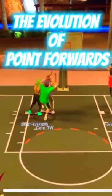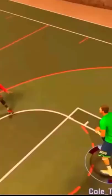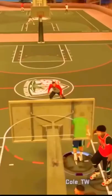Here's the evolution of point forwards in NBA 2K. The point forward was first introduced in NBA 2K17, and let me tell you, this build was like a literal demigod. It could dribble like a guard, it could get boards, it could shoot, and you could get contact dunks if you did an animation glitch.